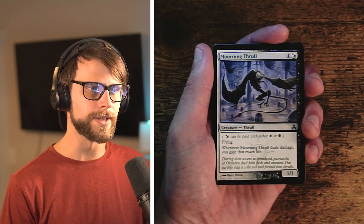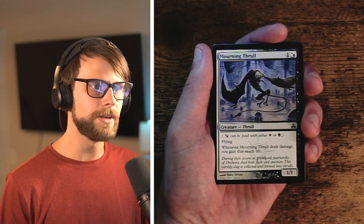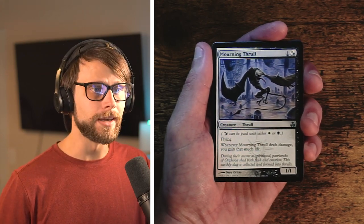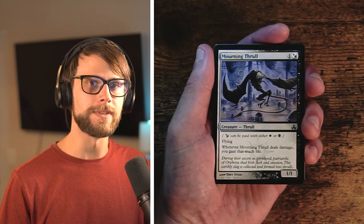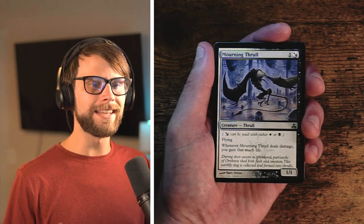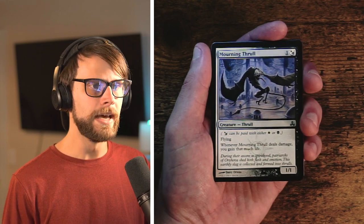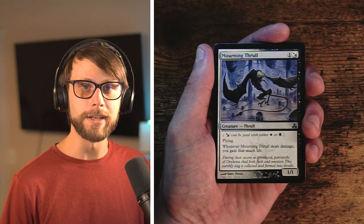Morning Thrall — one of our Orzhov cards. One and a hybrid white or black for a 1/1 with flying. Whenever it deals damage you gain that much life, essentially providing lifelink. In general it's not that great — it's a two-mana 1/1 with flying and lifelink, which is perfectly fine but very easy to deal with and gets outpowered quickly. While flyers should be considered high-value cards in draft because evasion is always important, I don't think this is where you want to be. Definitely a cool card with great artwork, but not super high value.